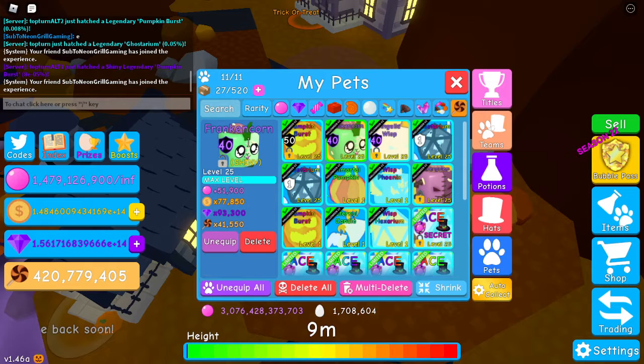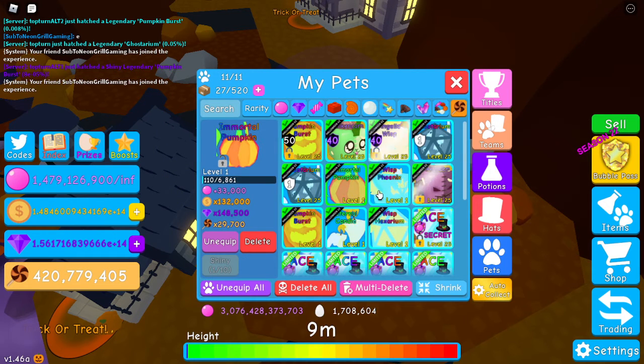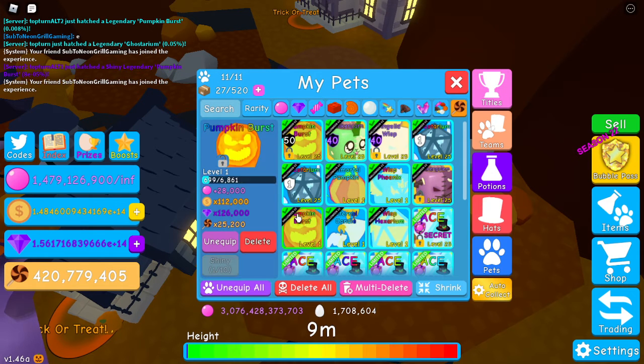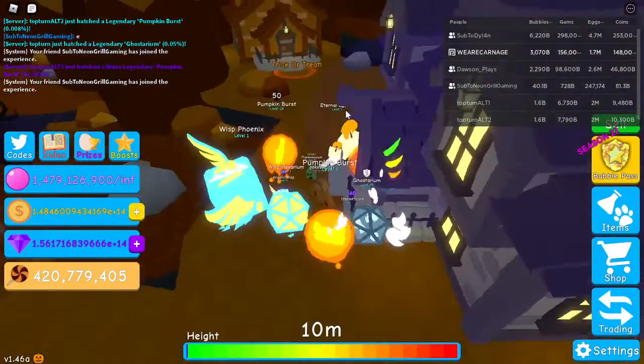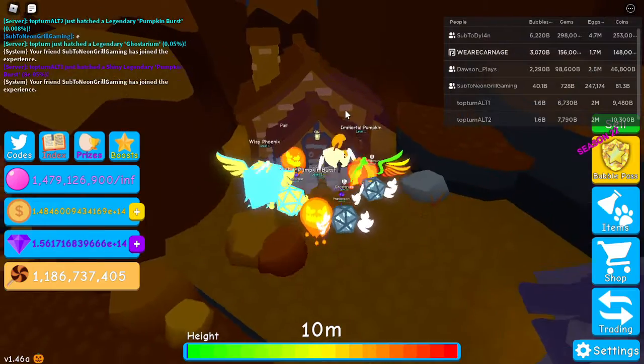Let me show off my team: there's Pumpkin Burst, Frankincorn, Angelic Wisp, Ghost Aterium, Ghost Immortal, Pumpkin Wisp, Phoenix Frankincolum, Pumpkin Burst, Eternal Candle, Wisp Hex Area — it's like the trick-or-treat style, that's pretty cool. It's got 700 million.